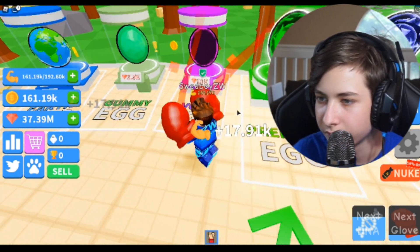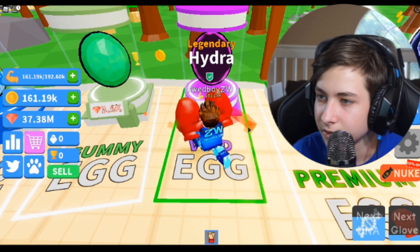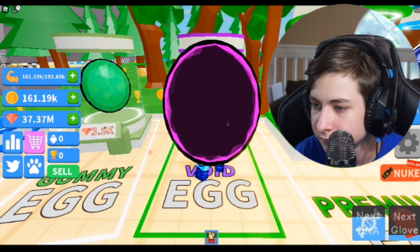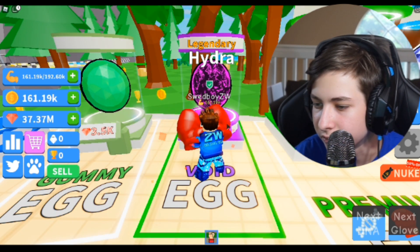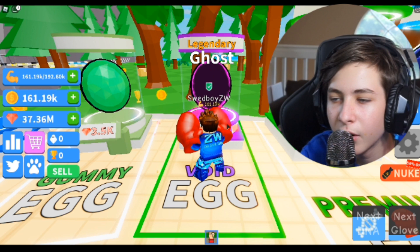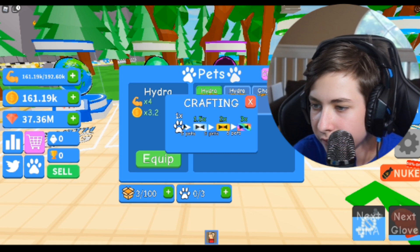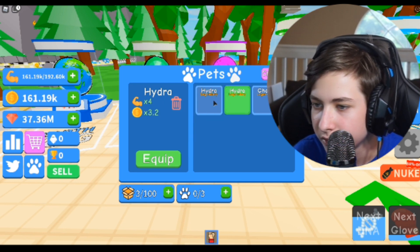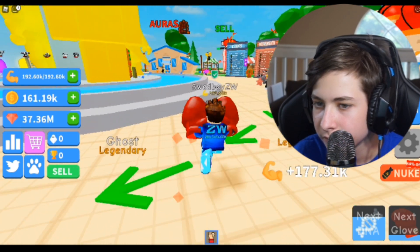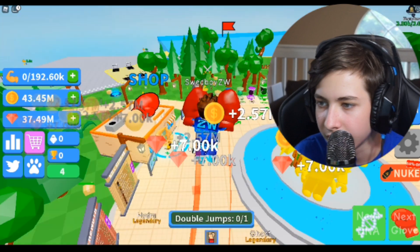Let's get this egg — we'll open a few of these and try to get some pretty good pets. Legendary! We can do better. We keep getting these hydras — they're just more common. Got a ghost! Let's see how many we can equip. You can equip five pets — one, two, three — okay I'm full. Wow, that's a huge boost from equipping the pets!